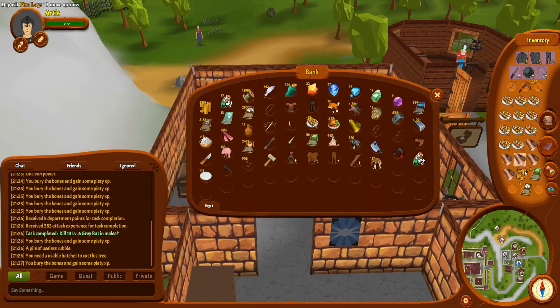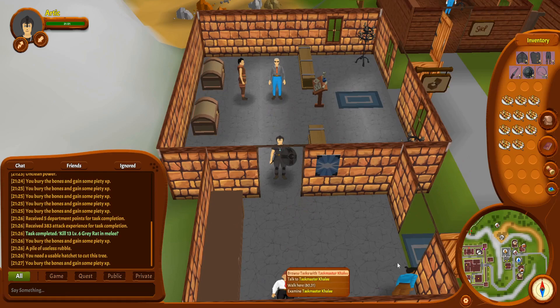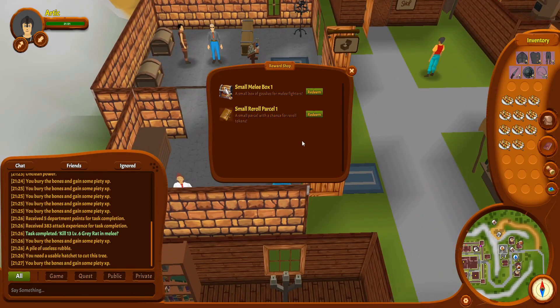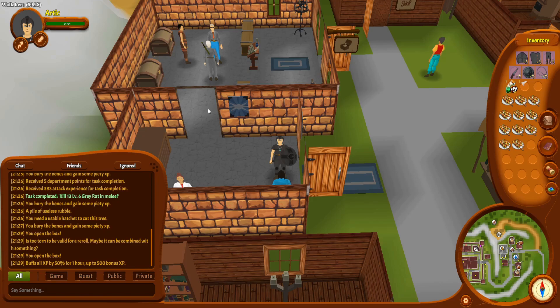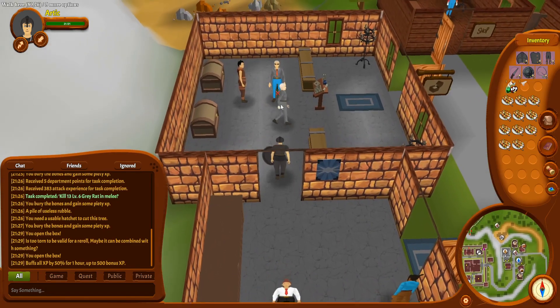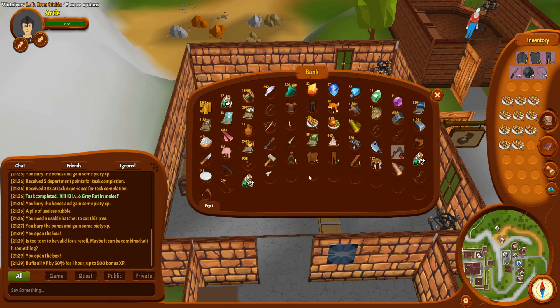That's the idea. Some pine logs, nature cards, all my arrows, my fist card — always nice. We've got a good pile of iron bars here, we'll be able to do that easily. There is 'receive items' — a small melee box and a re-roll parcel. We get a torn re-roll voucher — too torn to be used for re-roll, you can combine it with something to make a bigger one. And a small melee box. We killed some level 6 rats to get this, and we were rewarded with a generic energy elixir, tiny — experience by 50% for one hour, up to 500 bonus XP. That's smaller than this one even. That's a shame.